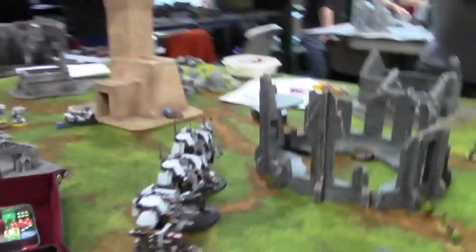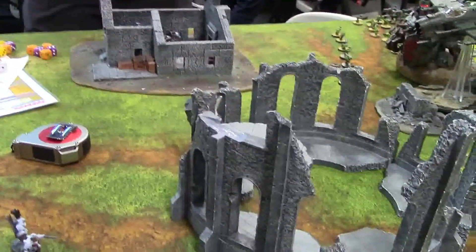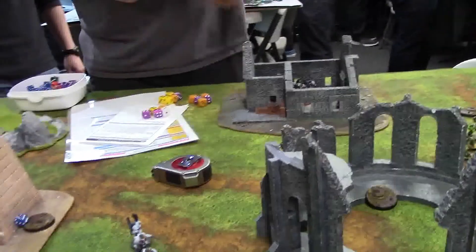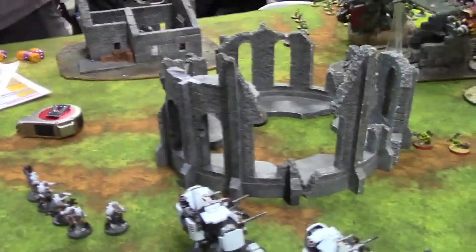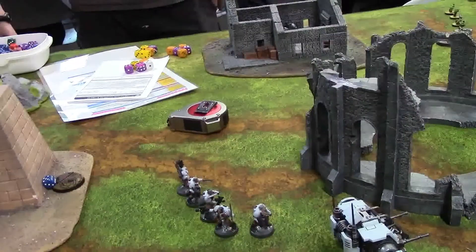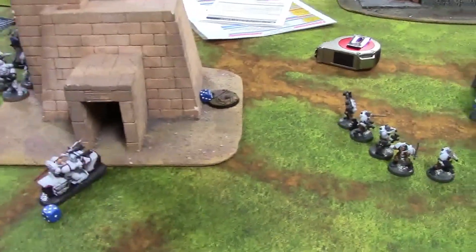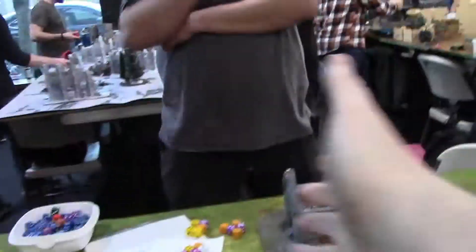So week two, playing against White Scars. We've got three of the scout dreadnoughts up here, a bunch of scouts here and in that building over there. In reserve we've got the Aggressors — those are the ones with all the bolt shots — in reserve for outflank, so they can come in anywhere. We've got a lot of Primaris Marines over here and a couple of characters. I am the defender, so it's going to be White Scars turn one.